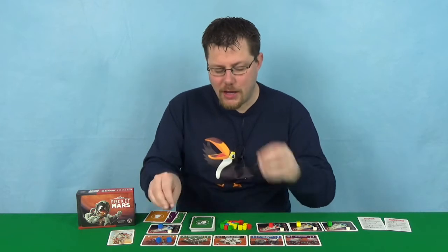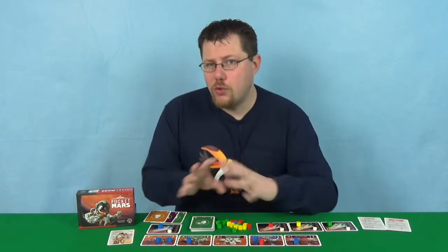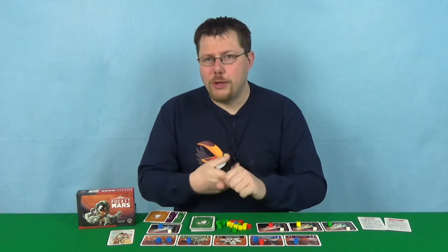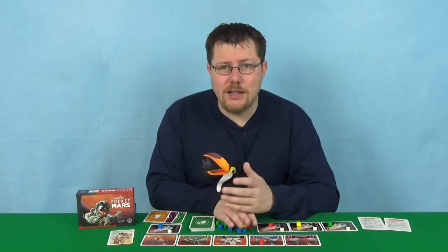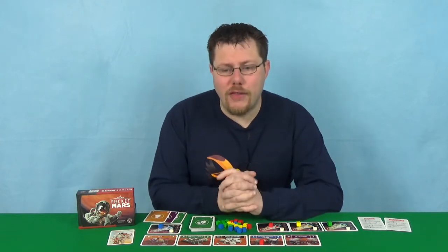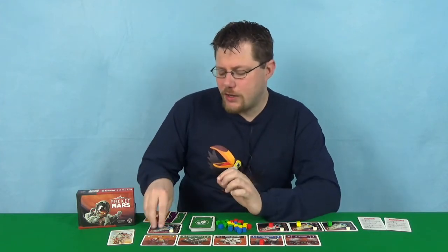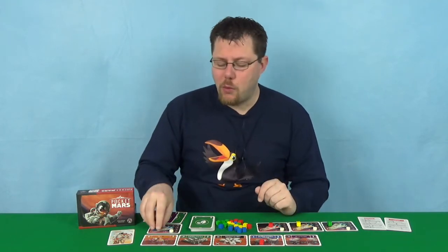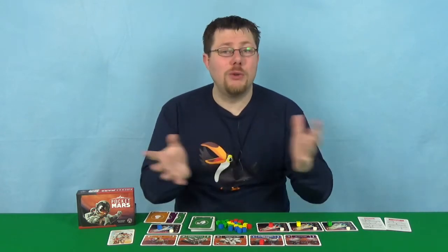You'll get bonus points depending on which buildings your colonists are in and how many are in a building. If you're in all the different buildings, you gain bonus points. If you've got a certain number in a single building, you get bonus points. You'll also get points at the end of the game for having the most energy — you get one point for that — and any colonist cubes still on your ship at the end of the game will also score you a point. The game ends when one person has managed to get all seven of their colonists onto buildings on Mars.